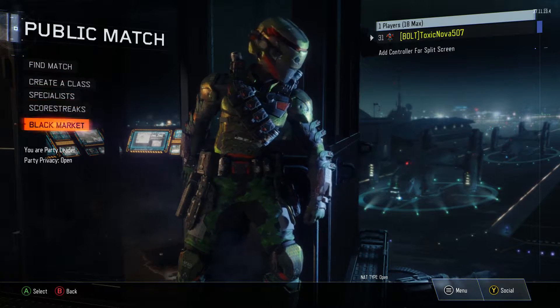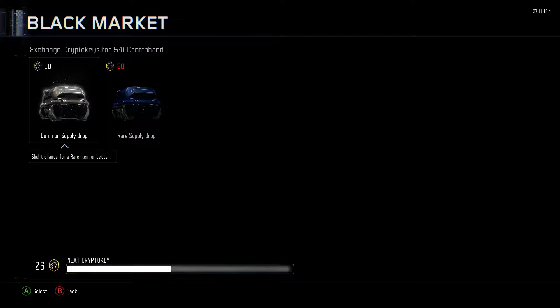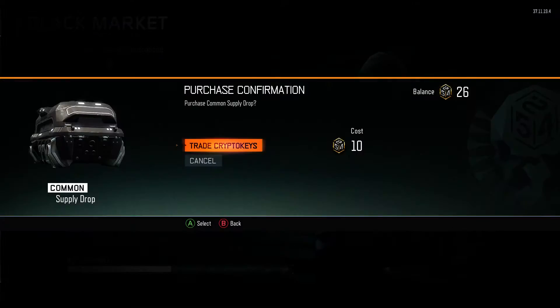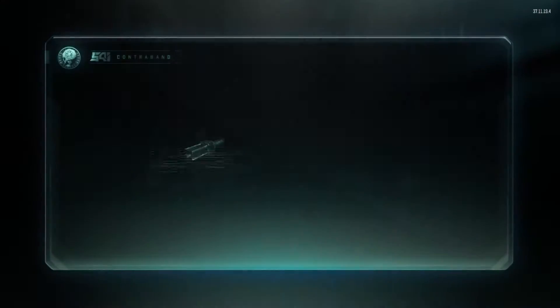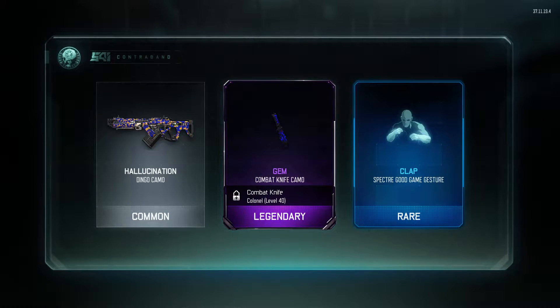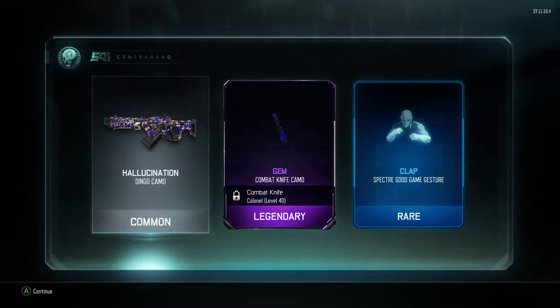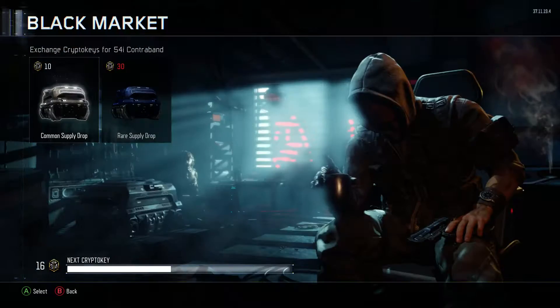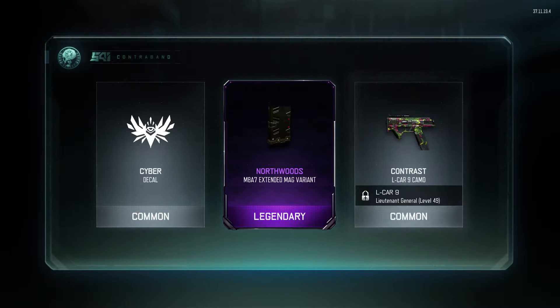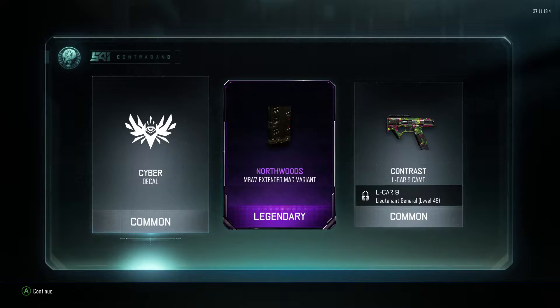We're gonna do a quick mini supply drop opening — we're only gonna open two, then we're gonna hop into a game. Ryan and Joey, are you guys ready? Yeah! Come on... oh yeah! High fives all around. Joey, do you know what that is? That's a legendary interactive combat knife camo — that's crazy, I've never seen that before. Last one, let's see what we get. Oh yeah! High five, we got two legendaries. Good job guys, two in a row!